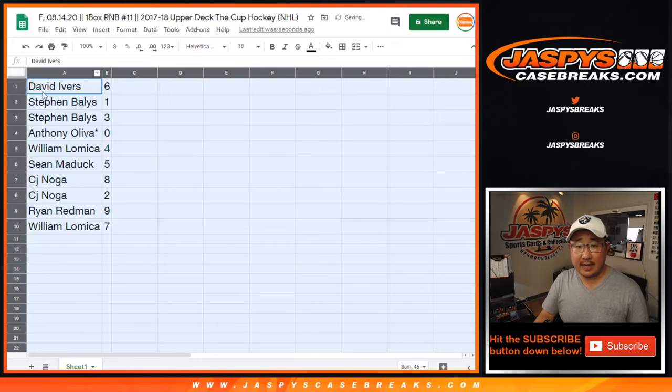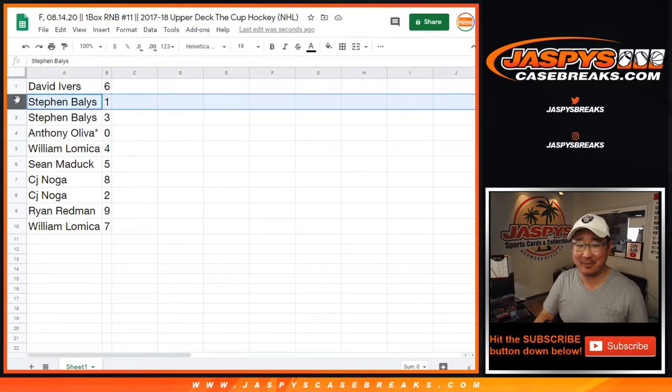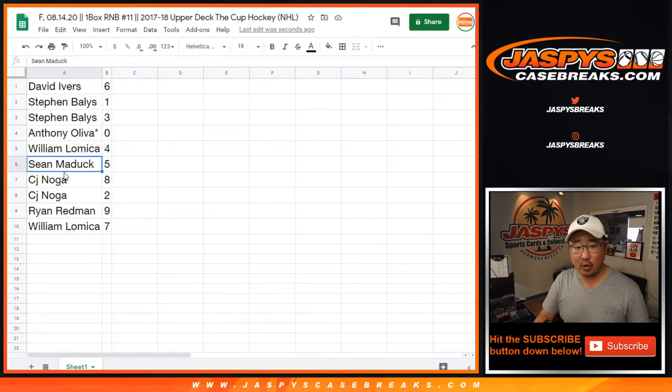Dave with six, Stephen with one, Stephen with three, Anthony with O — Anthony O with zero, that is. You get any and all redemptions, including one of one redemptions. Stephen Bayless, you'll still get live one of ones. William with four, Sean with five, CJ with eight and two, Ryan with nine, and William with seven.